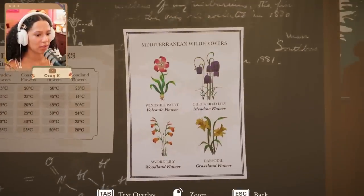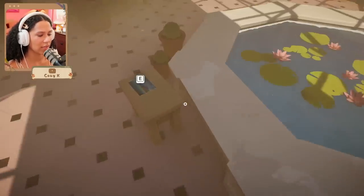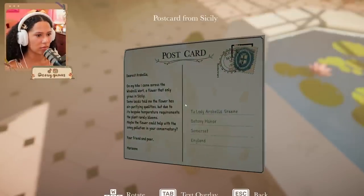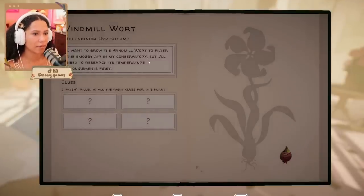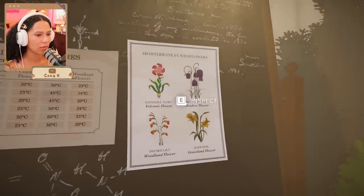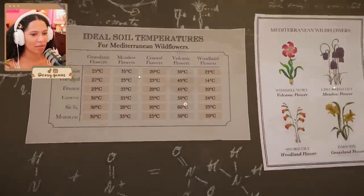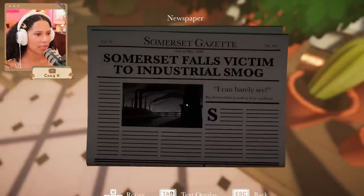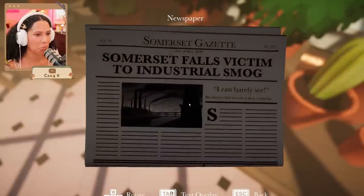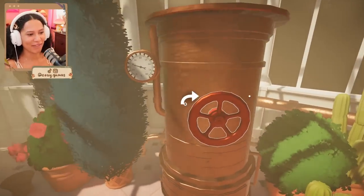We see Mediterranean wildflowers — we've got Sicily. Wait, did this one say volcanic? I feel like it would be volcanic, right? "Windmill Wart — volcanic flower." There we go! So we know it's volcanic, and we know it's from Sicily. And the temperature chart says 60 degrees Celsius. That makes sense — okay, let's fix it: 60 degrees.